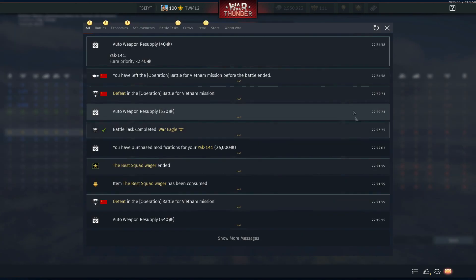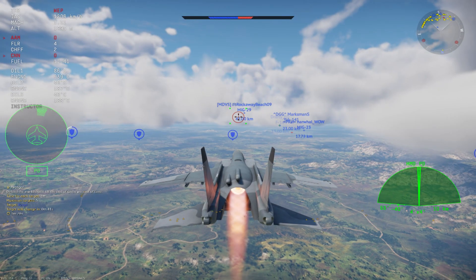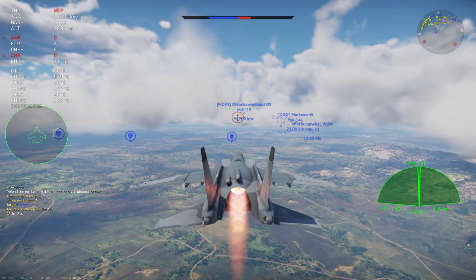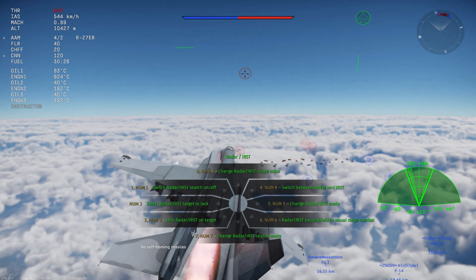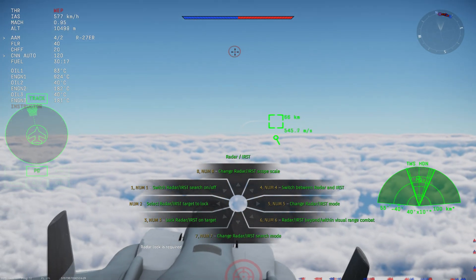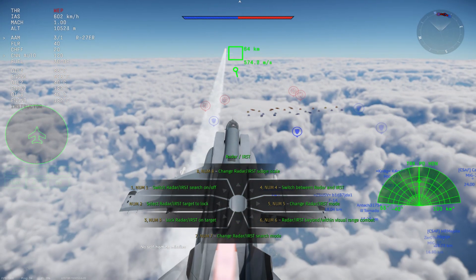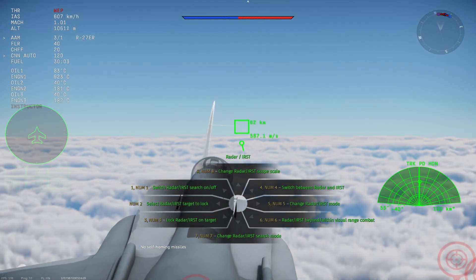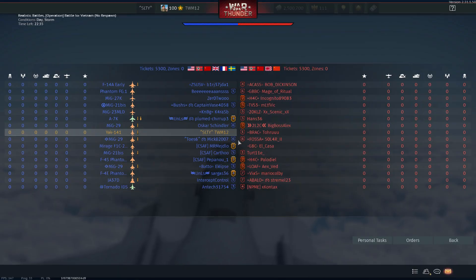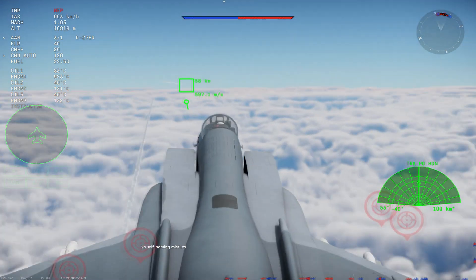What about its ground attack capacity? To be honest, it's okay, but it's not what this plane is designed for. It is a naval fighter and more of an interceptor than anything else. It gets access to 500kg parachute and free-fall bombs — standard Russian forged bombs — as well as 16 x 100kg bombs and access to typical 500kg incendiary bombs.